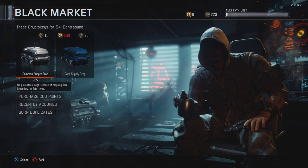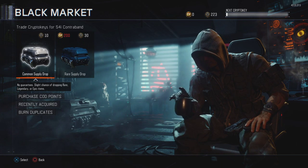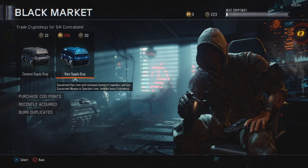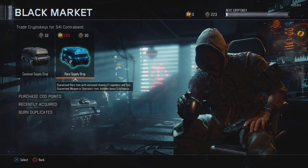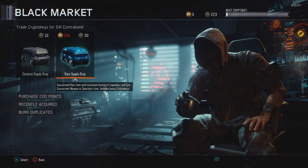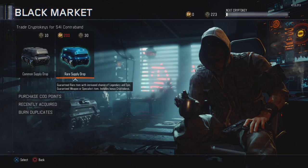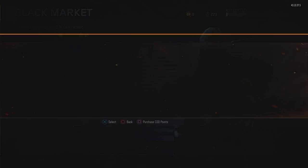What's going on guys, your boy here dropping down another video. We're going to be visiting the black market once again. I have 223 crypto keys, which means we can get at least seven rare supply drops in, and maybe some more with bonus crypto keys from the drops, as well as burning some duplicates. Make sure you leave a like, subscribe if you're new to the channel for other great black market openings.